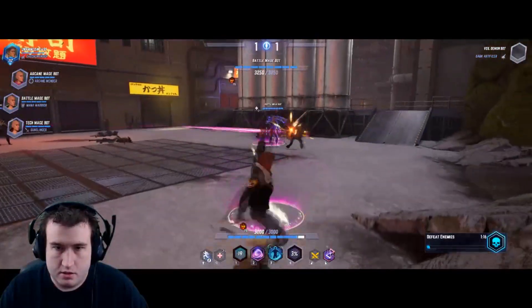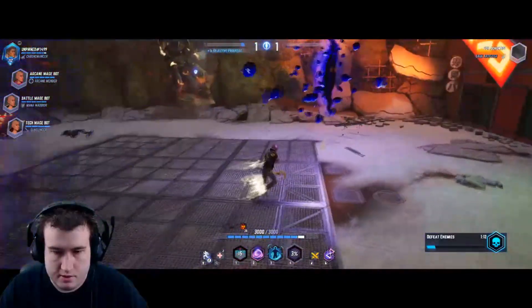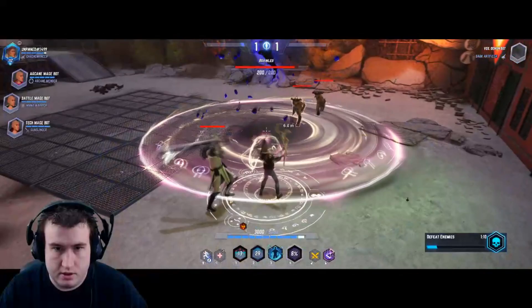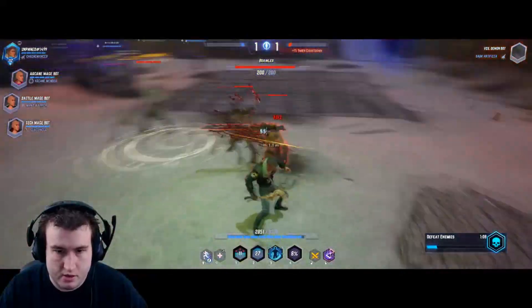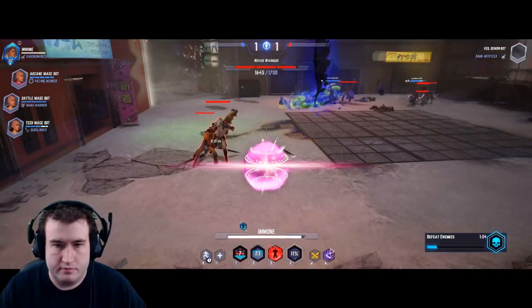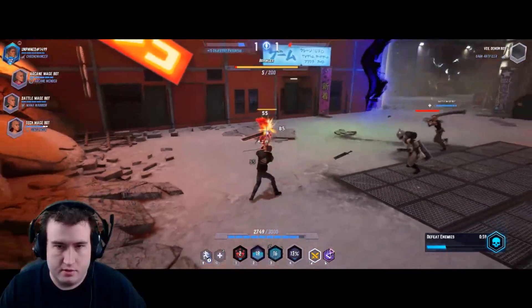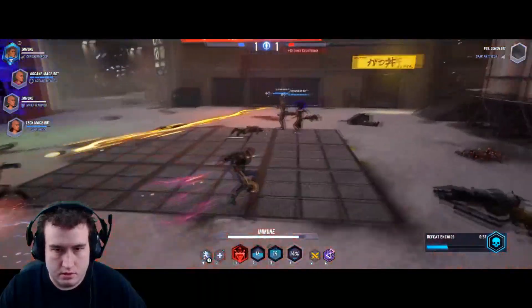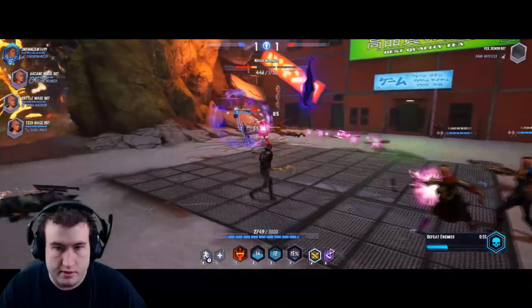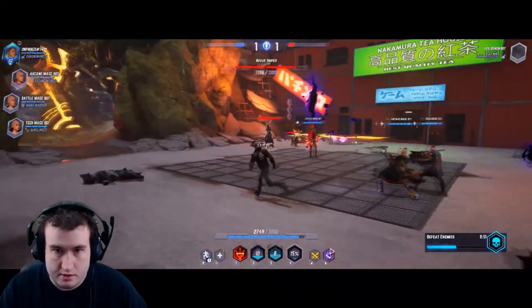Let's give this class a test. Buffing an ally with Haste — look at that run speed, pretty cool. Now let's slow these guys down. I got stunned, so I'll just Chrono Leap forward into time to avoid that damage. Let's try right-clicking Stasis Beam on this sniper.